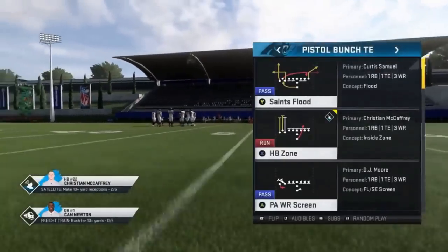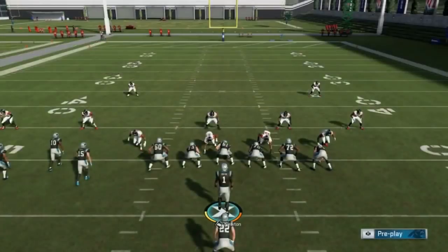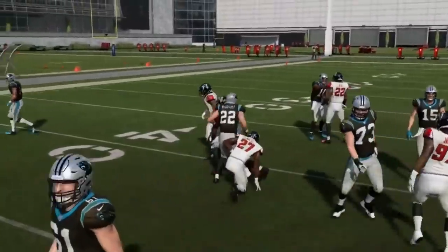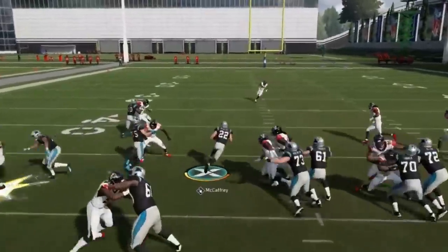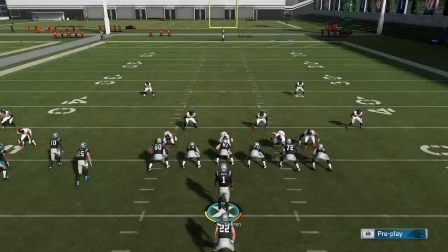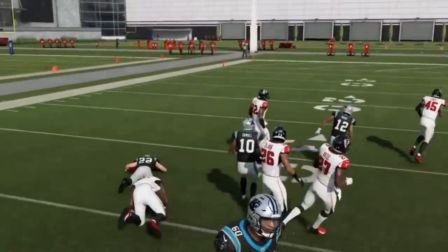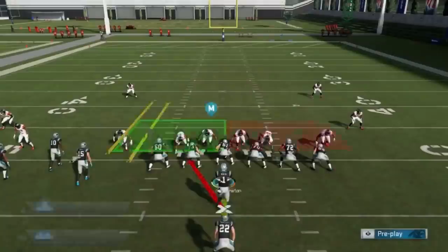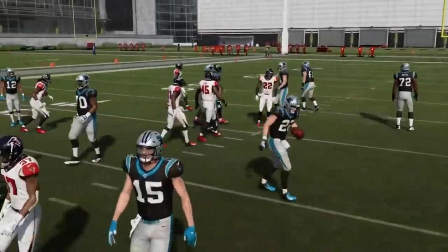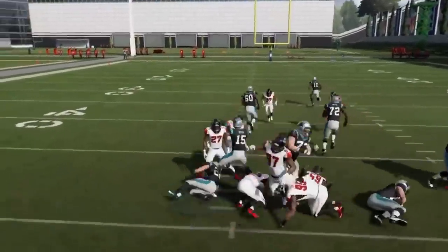Next up, we've got the Pistol Bunch TE, with the Halfback Zone. We're just going to flip this play — nothing else changes — and a lot of times we have a really nice inside run. This is a popular run from the last couple years. You can see it's very successful — 15 yards right through the teeth of the defense; they had that line stacked and it still got through. You can really get some big runs behind receivers. With patience you can still pick up five or six yards against tight defenses.